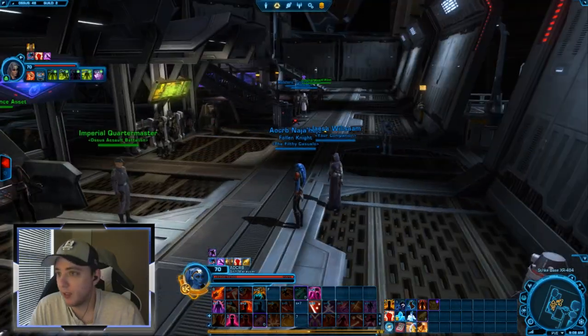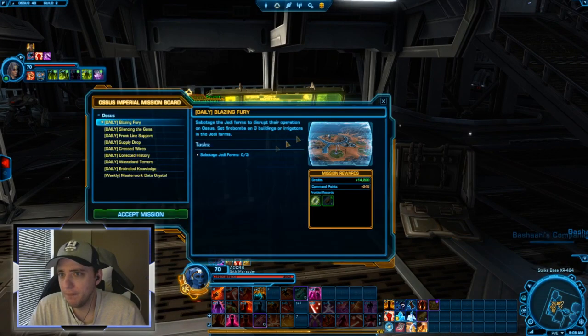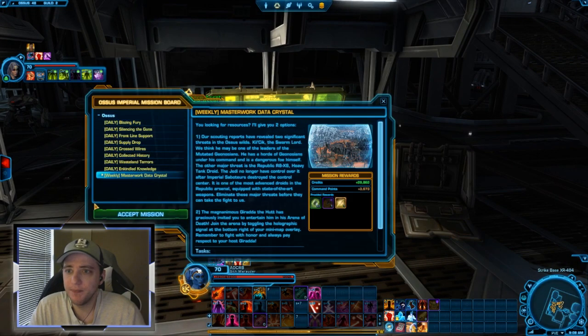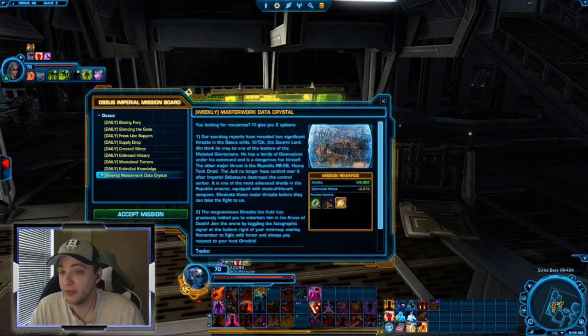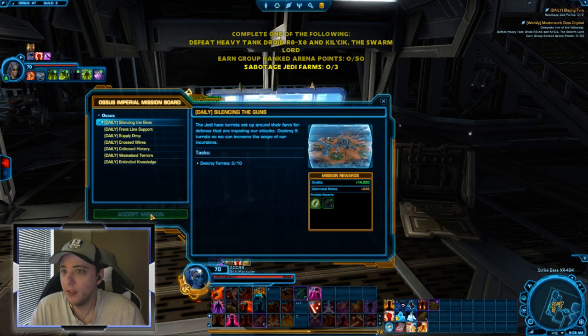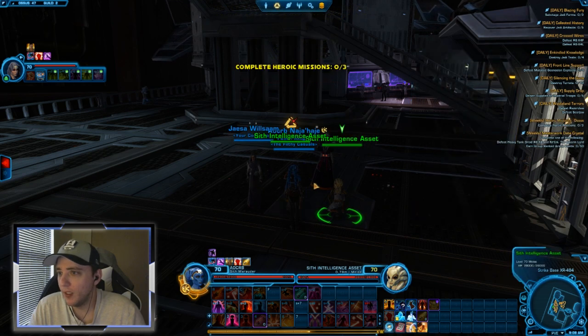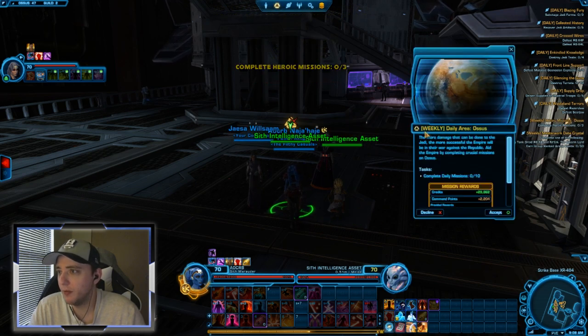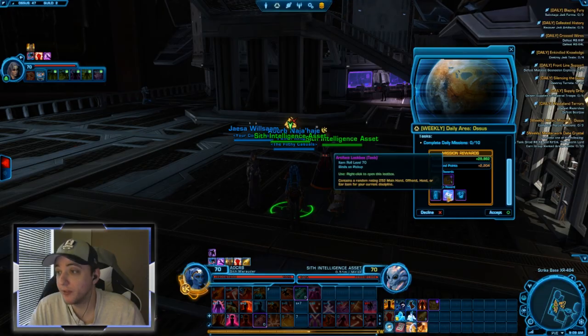After you finish your main story quest on either faction — they are different areas on Ossus depending on which faction you're playing — you're gonna come to this mission board. Pick up all these dailies. The weekly Masterwork Data Crystal mission is the main way to get your gear, both at the 252 level and to upgrade it to 258. Also grab the Ossus heroics weekly and the daily area Ossus mission, which gives you a lockbox.